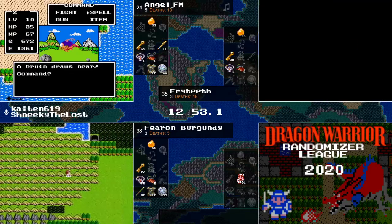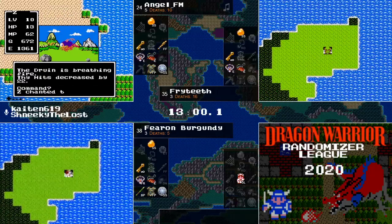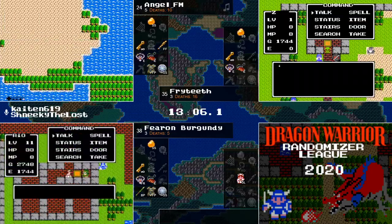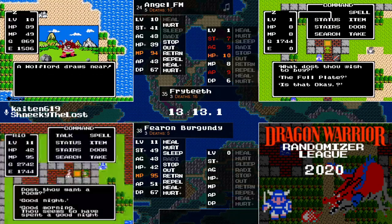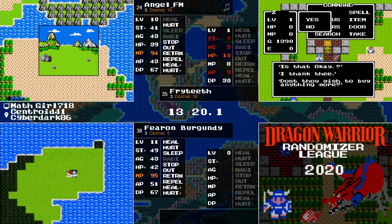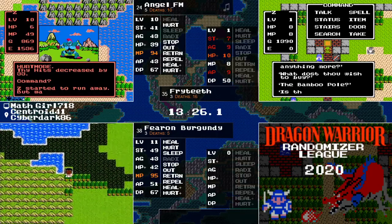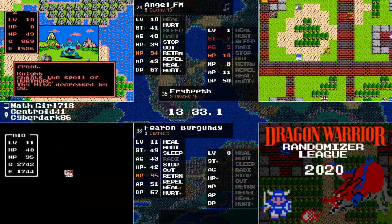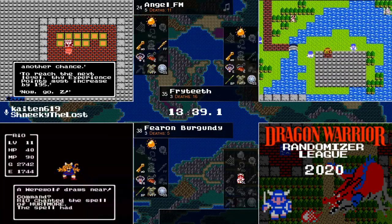Level 10 for AngelFM and 11 for Fearon. Even the regular Druin has Baby Breath already too. Fryteeth finally making his way into Breconary, making his purchases. Little bit behind the other two, but remember — this is chaos. Anything can still happen at any time, and we haven't seen what that Dragonlord can do yet. An angel just got sent back by the knight with Hurtmore.